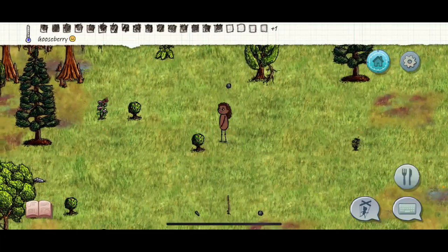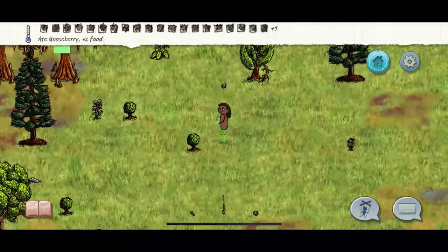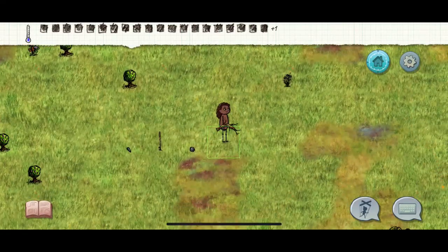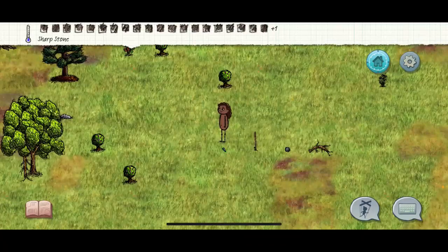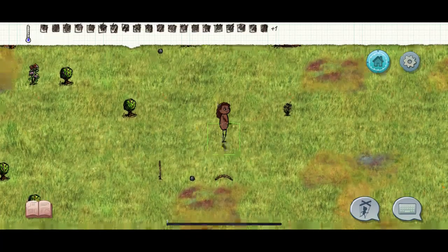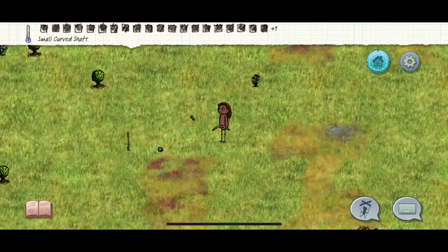When you're new, just make sure that you eat and get used to the mechanics. This is when you want to start working on your base. Take a curved stick, hit it with your sharp rock, because you're going to want to make a fire starter.